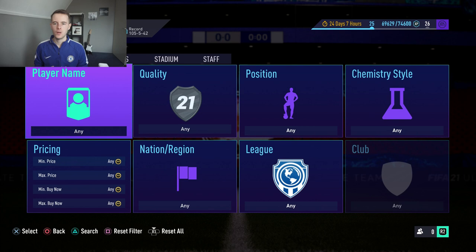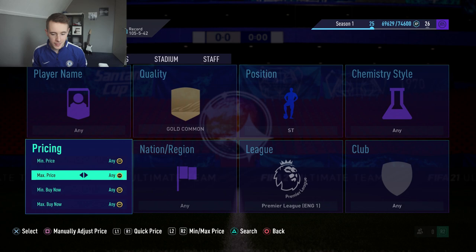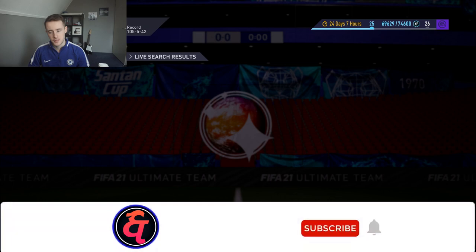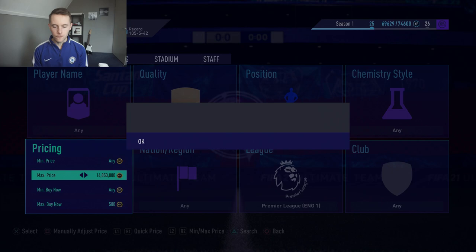The next filter has been sent in by Elias Forsberg — thank you so much. It's a very simple one: go to Gold Common, position Striker, league Premier League. That is it. If you don't have a lot of coins, this is a great way to make a bit of extra profit. The cheapest one on the market is around 650 coins and you can sell them for about 700 to 750. I'd look to snipe at around 500 to 550 coins.